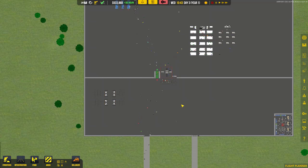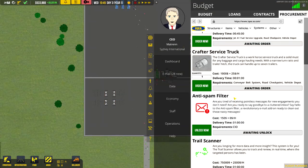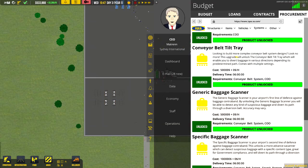Welcome back CEO - 6 hours have passed, and as you can see if I scroll down, I now have both the conveyor belt tilt tray and the generic baggage scanner.